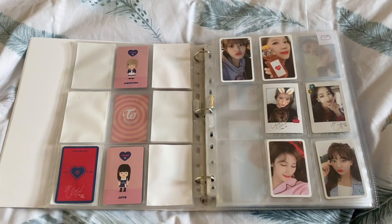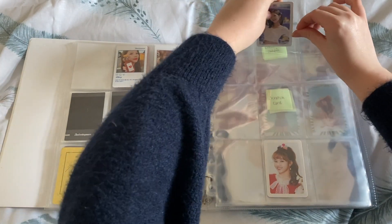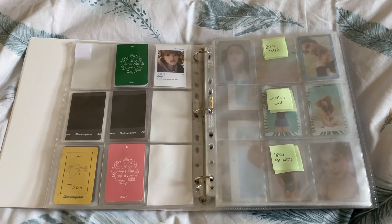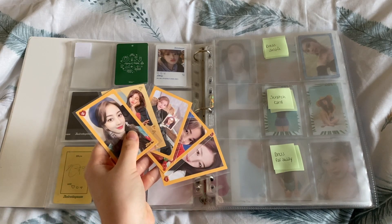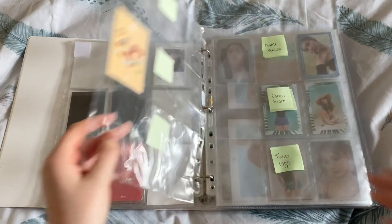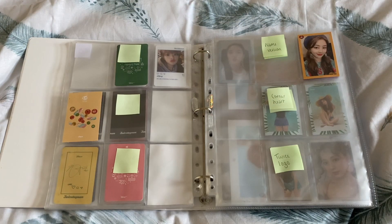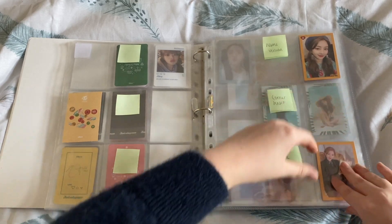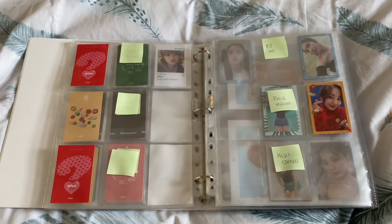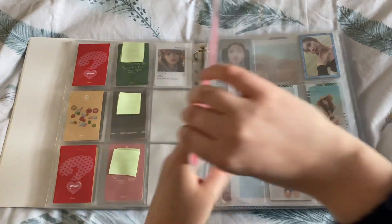I do have stuff up for trade on my Instagram. For Merry & Happy, I have a Sana card, and I also have the Jihyo equivalent. So Merry & Happy is still pretty sad. Finally, we have What Is Love cards — I have half of Jihyo's set. On this page I just have her scratch card; I don't have either of the dress cards, the name version, the Twice logo version, or the food version. So finally getting something done on What Is Love — not a lot, but we'll get to it.